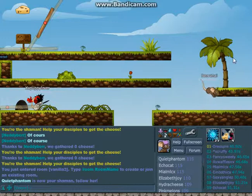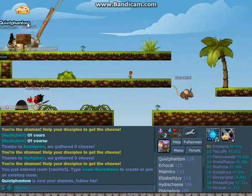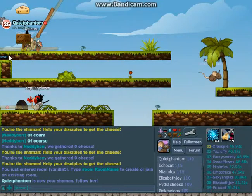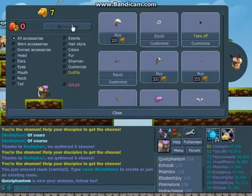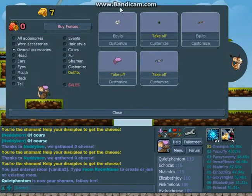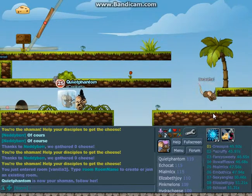Basically, you get a mouse that looks like this, and then you collect the cheese and bring it back to the hole. Every time you bring cheese back to the hole it adds up as money, and you can buy little things for your mouse. It's really fun!